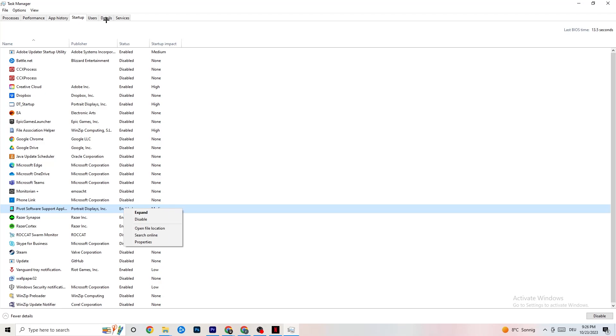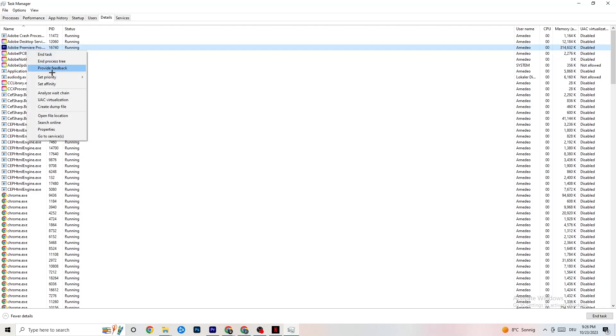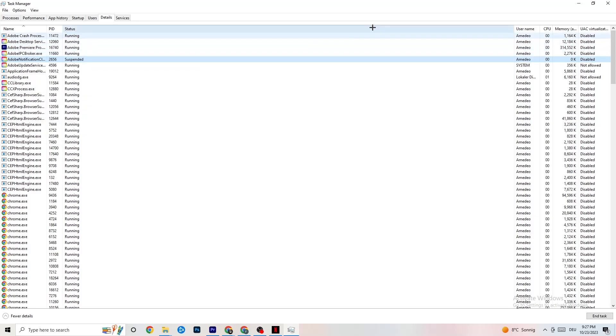Next, go to the Details tab. You need to have your game running for this. Right-click your game's process, go to Set Priority, and choose between Higher or Real Time — check which works better for your system. This sets a performance priority for your game so your PC dedicates resources to it. Once you're done, you can close Task Manager.